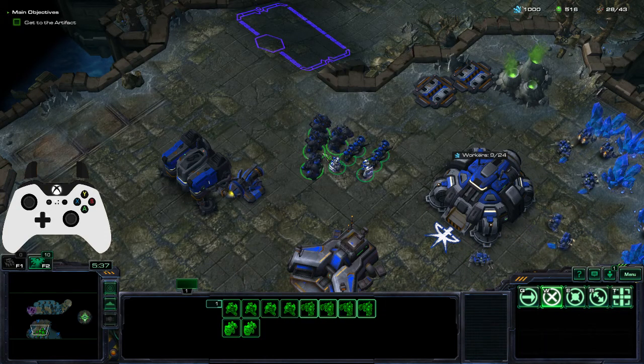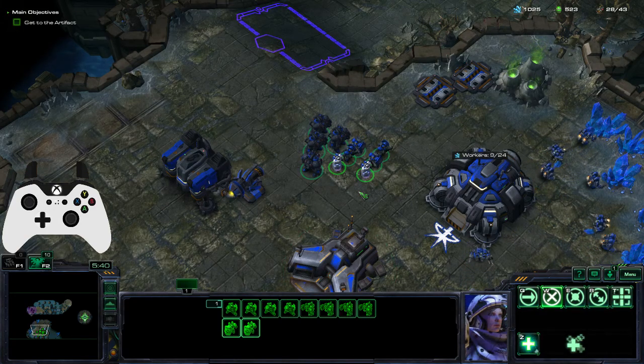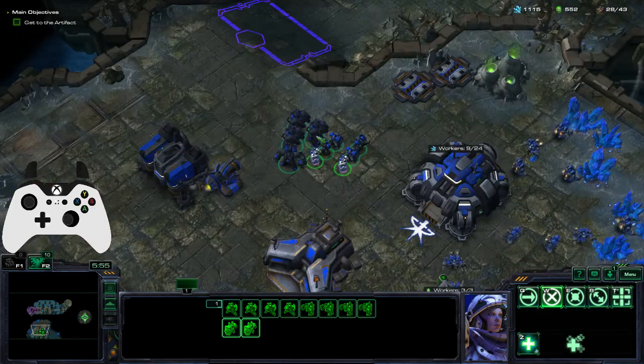The start button is obviously the pause menu. Back cycles through your subgroups and shift allows you to go backwards. Control is bound to the left trigger. Shift is up on the D-pad. Alt is right on the D-pad. And clicking the right stick in centers on whatever you have currently selected.